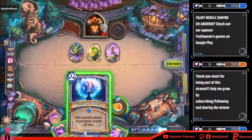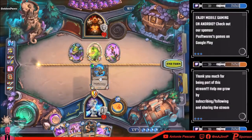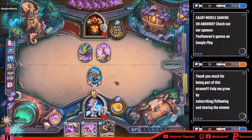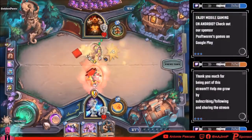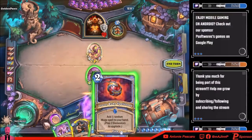I'm gonna do this, then do this — deathrattle summon it. Add a random Mage spell to your hand — no. That's fine. He has six cards, I have three cards — that's pretty bad, that's very bad. Oh, that's really nice that it didn't die. Add a random Mage spell to your hand — what is this, add one...